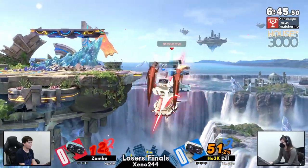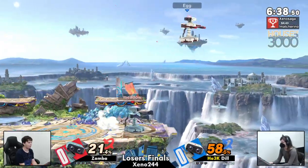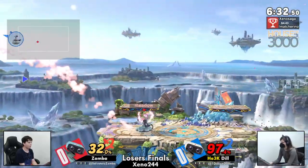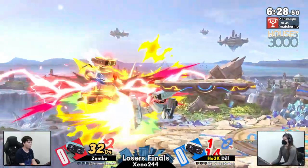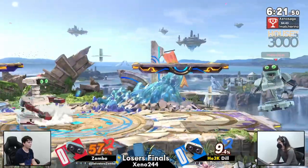Great angle there by Zamba to just barely catch Dil at the ledge. Going for a down error, but we know Dil loves to mix up her timing at ledge. I believe last time both of them fought, it was in Dil's favor. That does sound familiar. Let's see if Zamba has learned anything in the last week or two since they last battled.